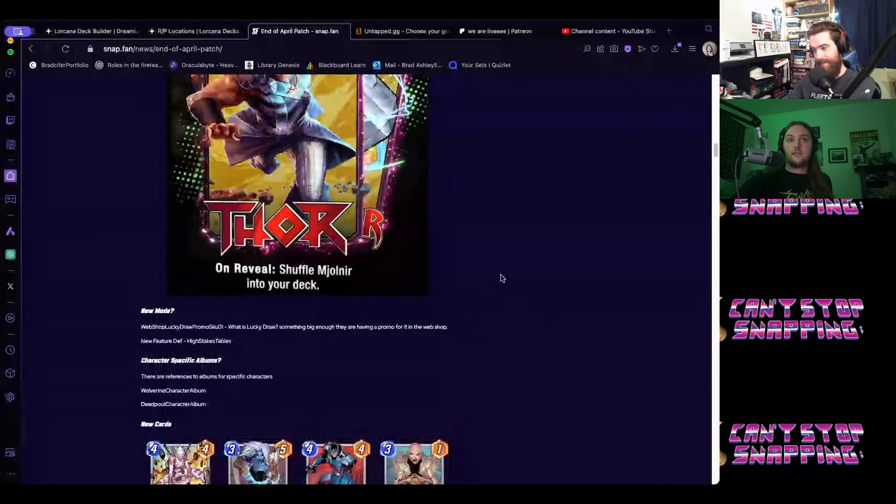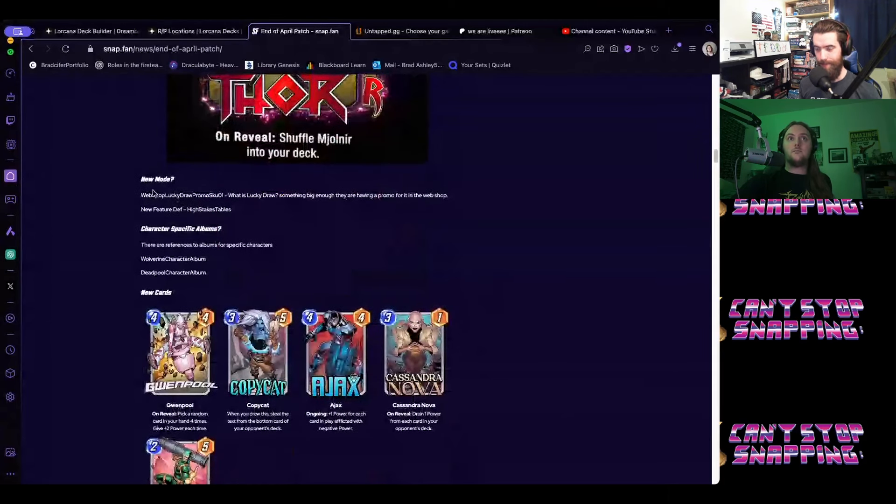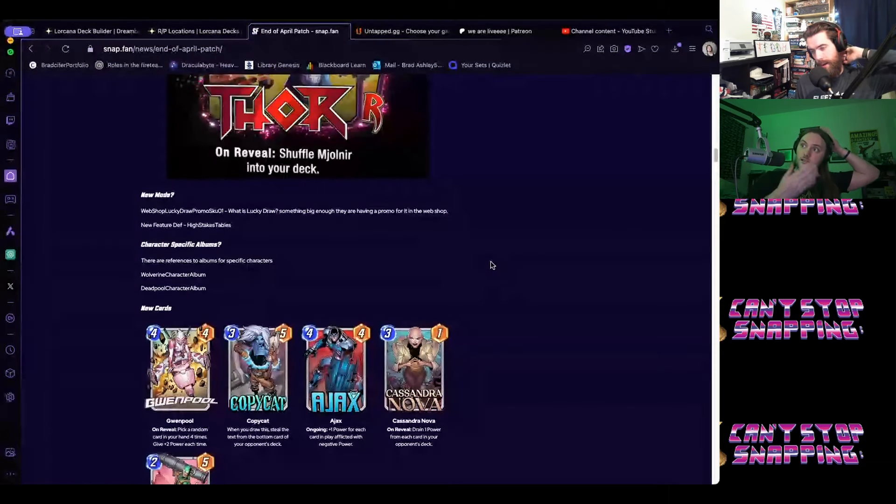Let's get into the fun stuff. There's possibly a new mode — in the data mines there's a 'Lucky Draw' promo in the web shop and a new feature called 'High Stakes Table.' Lucky Draw feels like a District X mode where you launch with a random assortment of 12 cards — a random deck sort of thing.